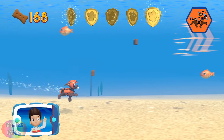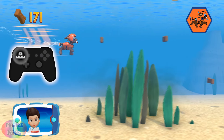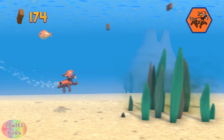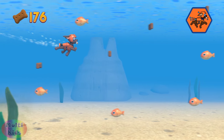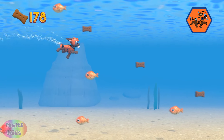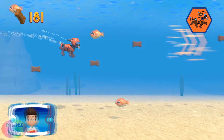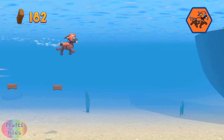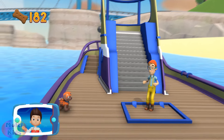You found a golden paw print. Use the left stick to avoid bumping into fish and seaweed. Keep collecting pup treats whenever you find them. Use the left stick to avoid bumping into fish and seaweed. All right, you helped Zuma zoom through the water!